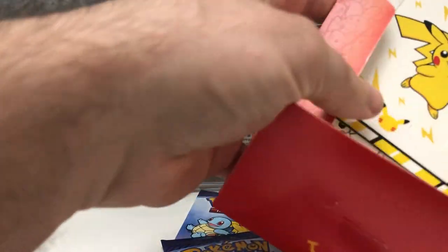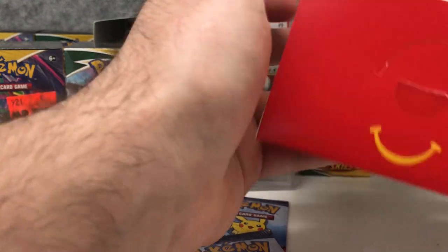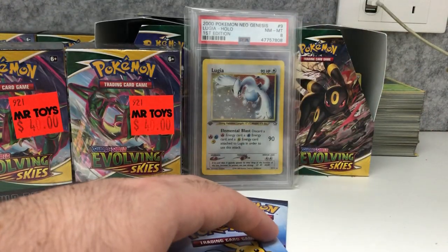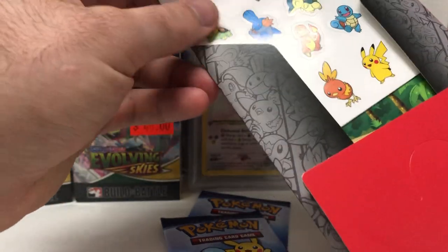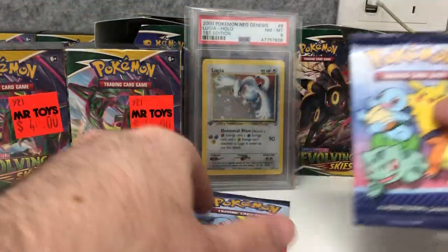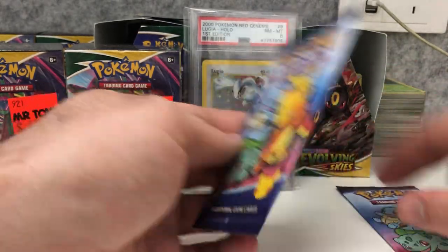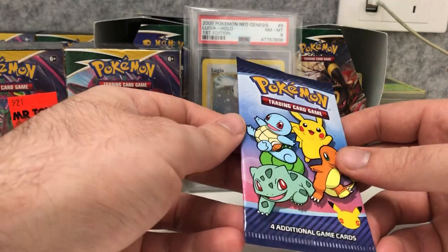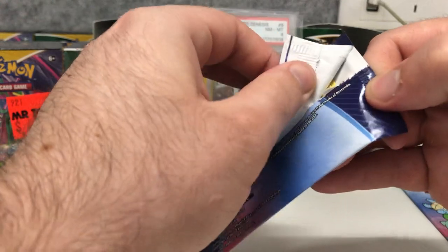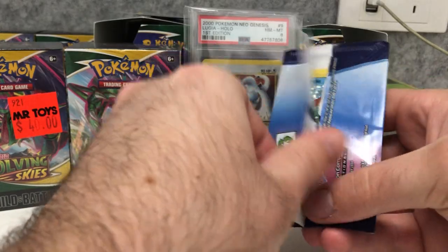The cool thing about these Maccas booster packs is they come with some other stuff too, like a deck box or picture frame holder and stickers. Every booster pack comes with four cards — they're all starter Pokémon from different generations. One will be holographic and the rest won't. For every normal card in this set there's a holographic version, so there'll be 25 normal cards and 25 holographic cards.